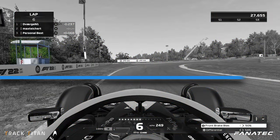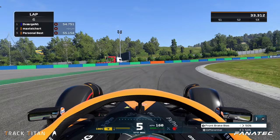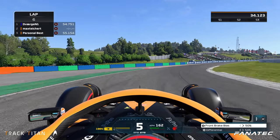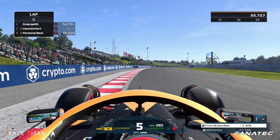Braking just before we pass the steward shed on the side of the track, we steer deep into the corner and shift down to fourth to maintain our grip, letting the car coast until we can gradually get back on the power after we pass the midway point of this long right-hander.